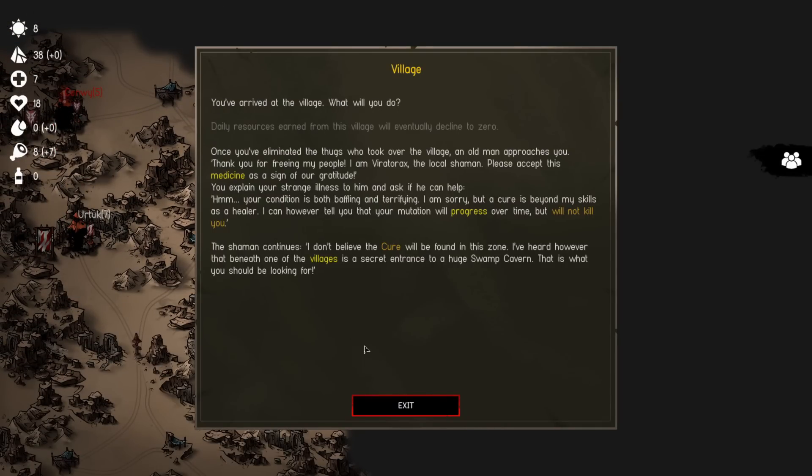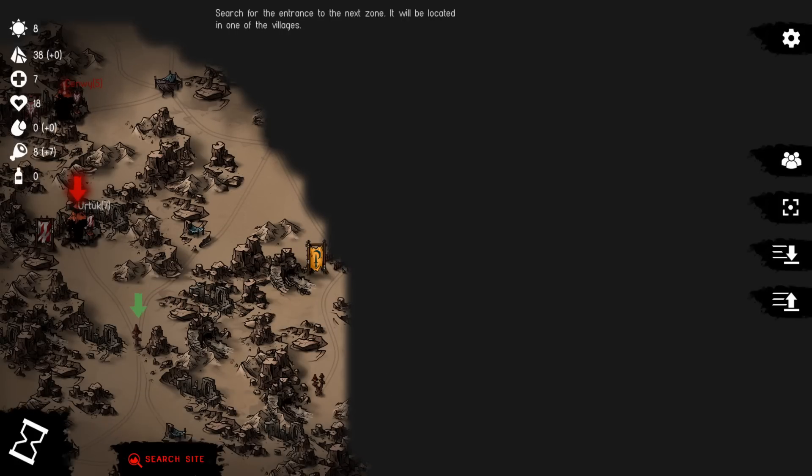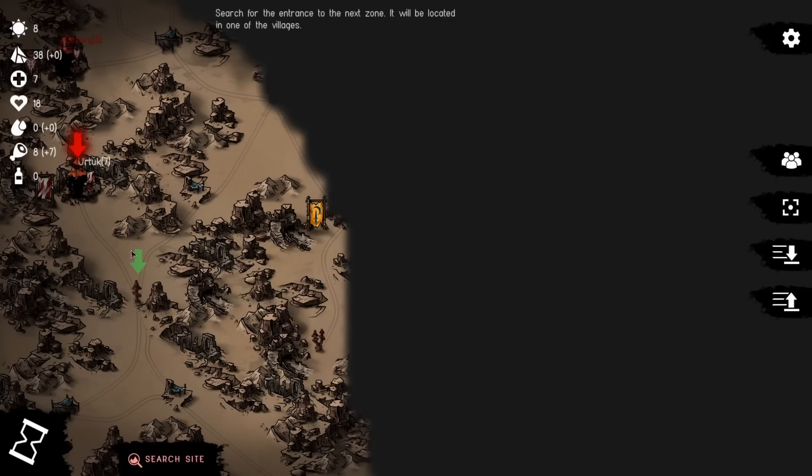Search site — you've arrived at the village. Daily resources earned from this village will eventually decline to zero. Once you've eliminated the thugs who took over the village, an old man approaches: 'Thank you for freeing my people, please accept this medicine.' You explain your strange illness — he says a cure is beyond his skills, but your mutation will progress over time and will not kill you. He's heard that beneath one of the villages is a secret entrance to a huge swamp cavern — that is what you should be looking for.